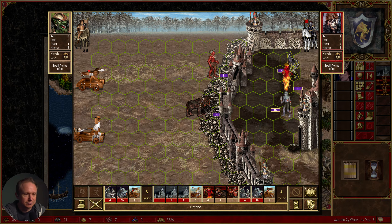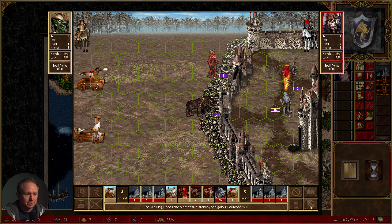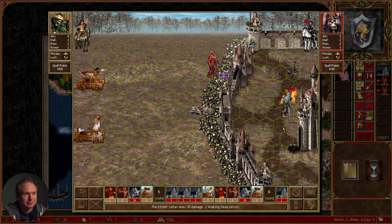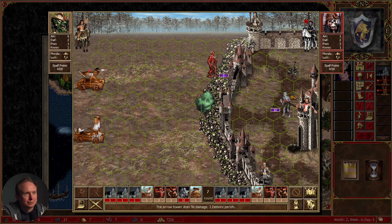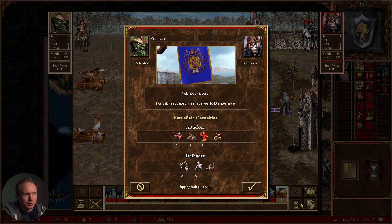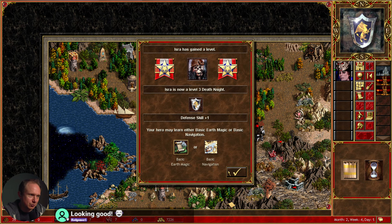Efreet sultans have fire shield — okay, defend, defend. Stop targeting the cerberus! If he takes long enough to die... don't hit him back, just chill. Don't hit him back. All right, I think that's GG — we win. That efreet was pretty cheeky though.